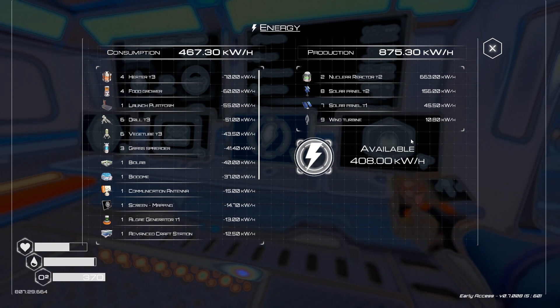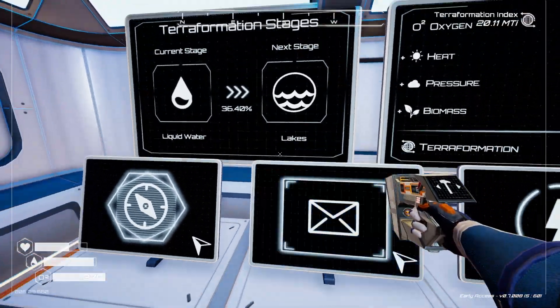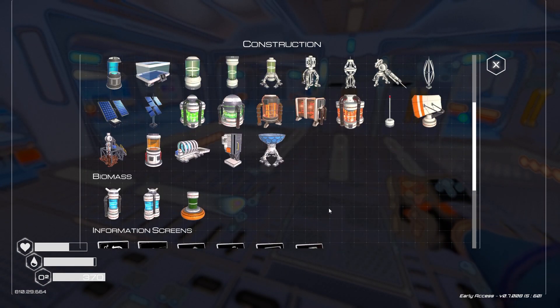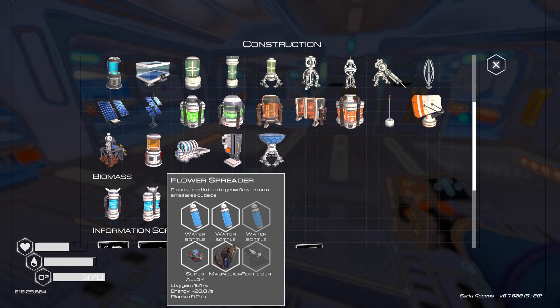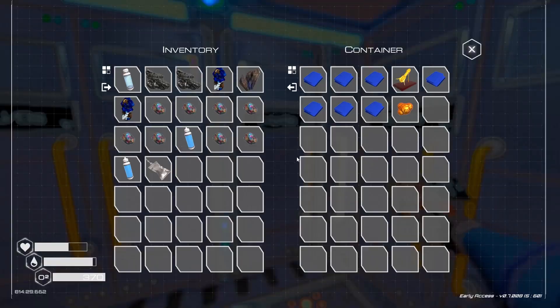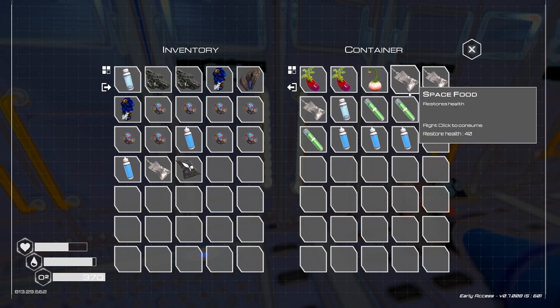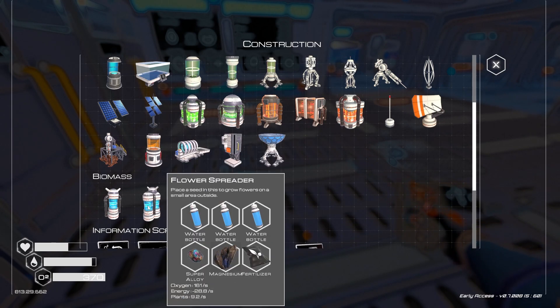So how much power do we got? 408 kilowatts per hour available — that's crazy. We've got to get this terraforming number going up higher. What do we need to build? Plants would be nice. Flower spreader. We have fertilizer, we can do that.